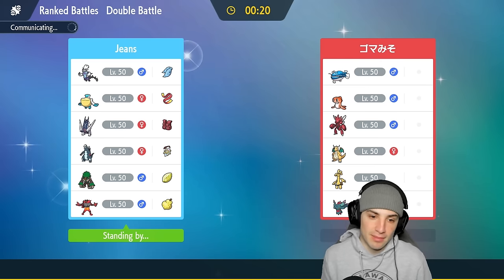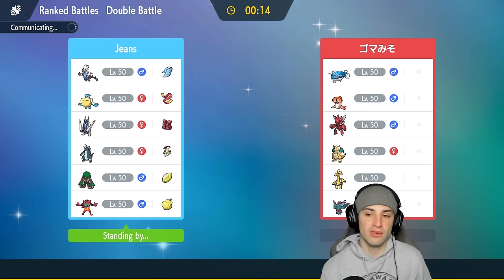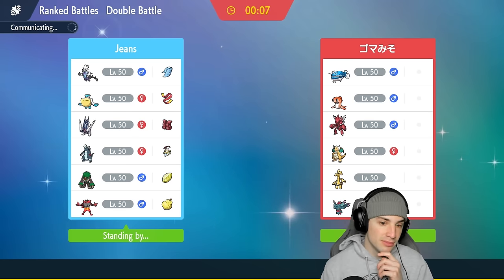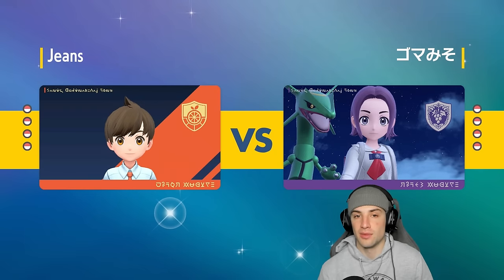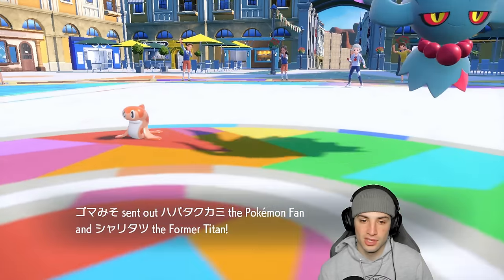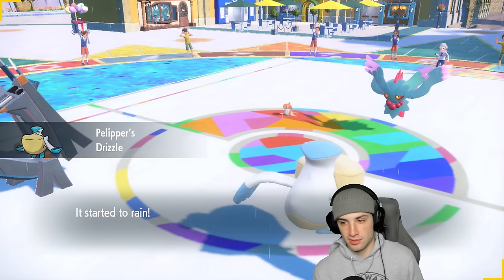I love this team. I do wonder who they're going to lead because they have so many different options — they don't have a Tailwind setter, so Flutter Mane could potentially have Icy Wind. Since they don't have weather control, that's why we're leading weather. We just start popping Electro Shots, getting off the Special Attack boost, all that good stuff. Archaludon is just a massive threat — such a good Pokémon. They go Tatsugiri alongside Flutter Mane.